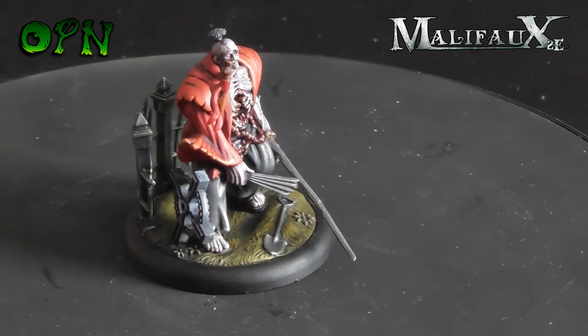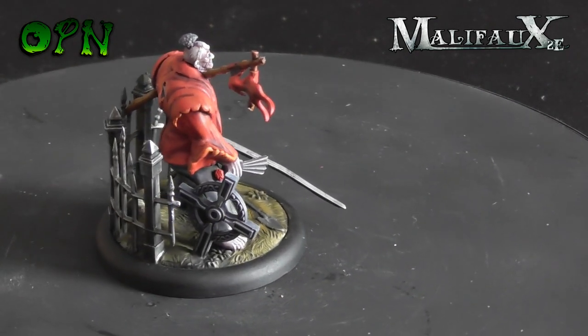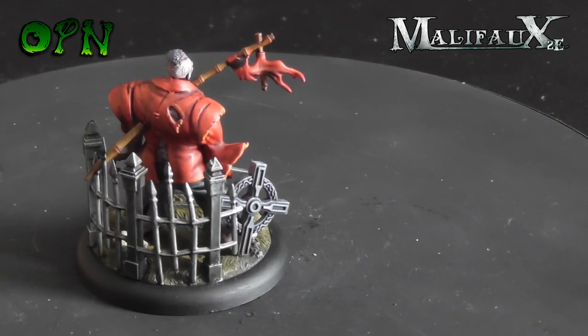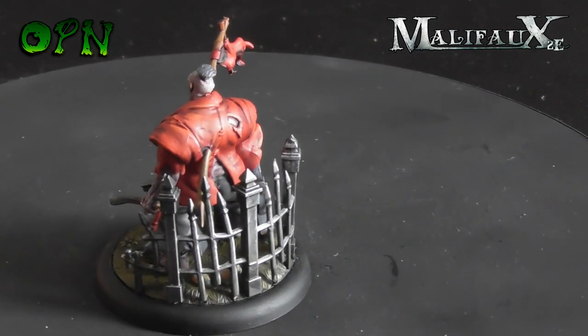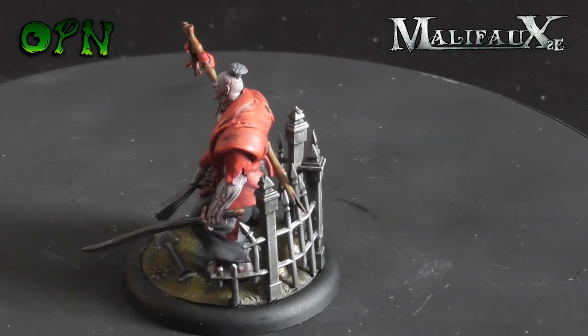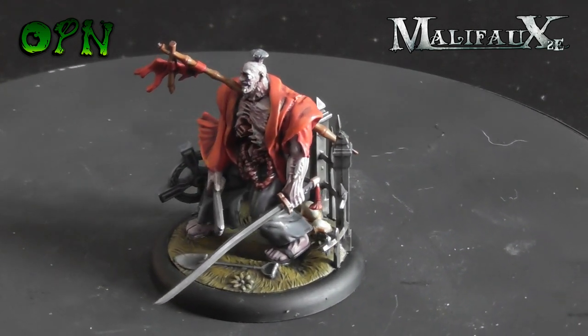Here we have Toshiro, and again I've done a tutorial on Toshiro. I think I've entitled it 'Halloween Painting Tutorial,' which is very fitting for this pretty gruesome looking miniature — with a big flag pole sticking right through his chest, and his open rib cage with some guts hanging out the bottom. Lovely looking miniature.